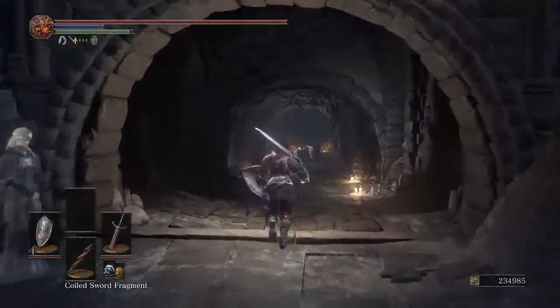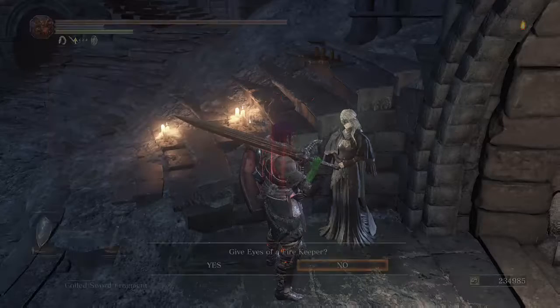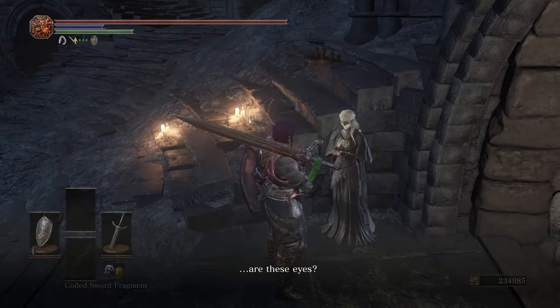So what we're going to do is talk to the Firekeeper and give her the Eyes of Firekeeper. Only do this if you want the dark ending — the End of Fire ending.